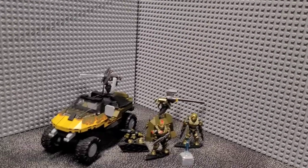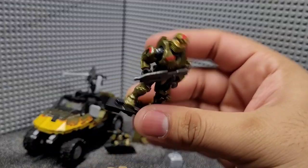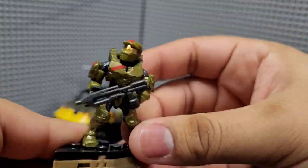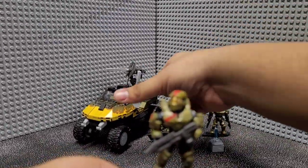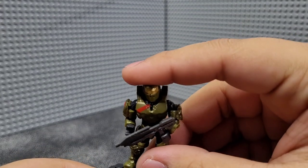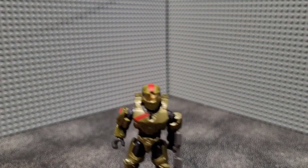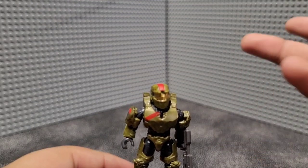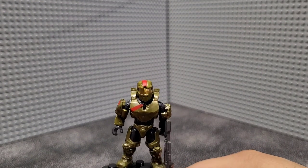Moving on to the set itself, I'll start off with the figures, beginning with the leader of Red Team, Spartan Jerome. All the figures come with a black base. Let me get a nice good look at Spartan Jerome here. Jerome-092 is using the Mark IV Mjolnir design, which I think is probably one of the better looking Mjolnir designs in game and in lore. Personally, I don't feel like it translates nearly as well into the blockier plastic toy designs, but I think they've done a pretty decent job capturing it. It's just a nice figure.